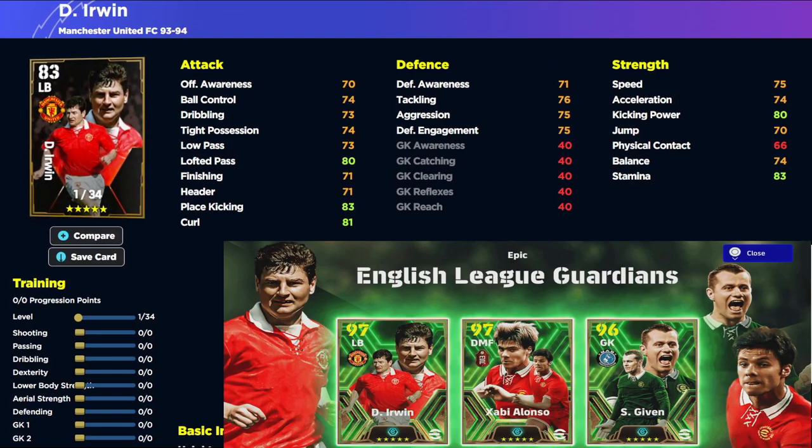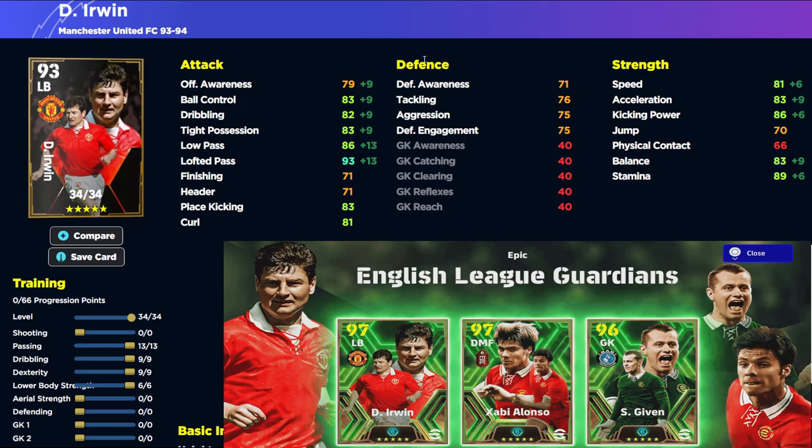He is part of the English League Guardians — you can sign these for 100 coins, or 900 coins gets you 10 spins. The first build is the attacking build: we put everything into passing, dribbling, dexterity, and lower body, staying completely away from defending and aerial strength. I would play this version of Irwin in a 3-5-2, or a modified 4-4-2 where you go forward with Denis Irwin and have someone like Wan-Bissaka, or a defensive option like Timber, Koundé, or Tomiyasu at right back. Let Irwin have a free roaming role up and down the flank — you get excellent ball control, dribbling, and tight possession, maxing out lofted pass and low pass into the 90s, with very nice speed and acceleration.